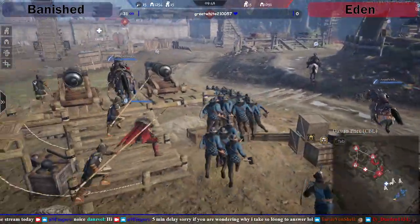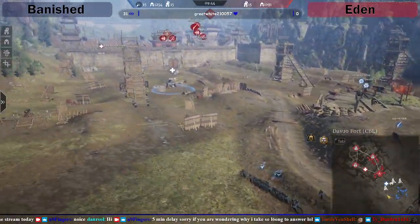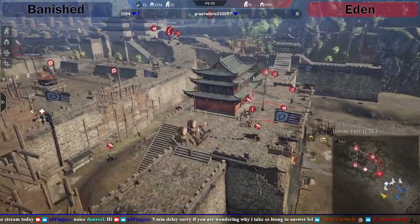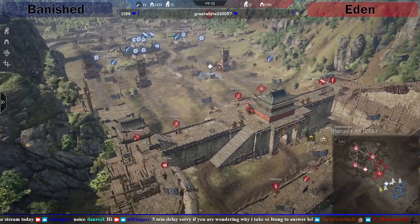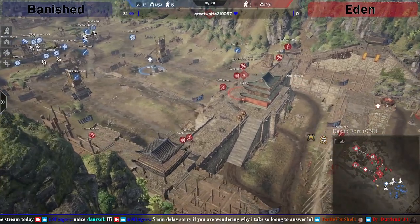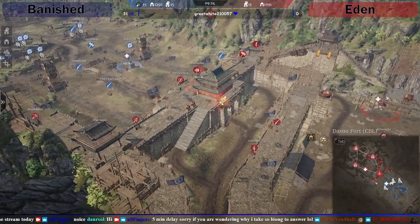If anybody's wondering why the game looks slightly weird — I've actually removed shadows. This is a good idea to tell everybody: if you go into your graphic settings and remove shadows, the massive frame rate drops you get on Linwu Fortress will no longer be a thing, just until they actually get it sorted out. I've noticed that today and haven't posted it anywhere, so spread the word.